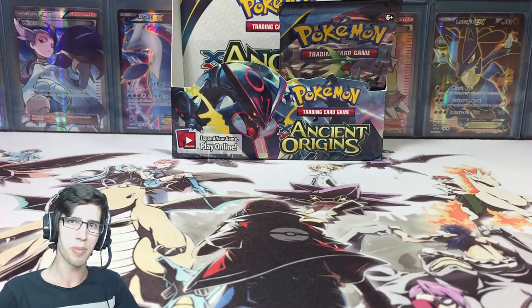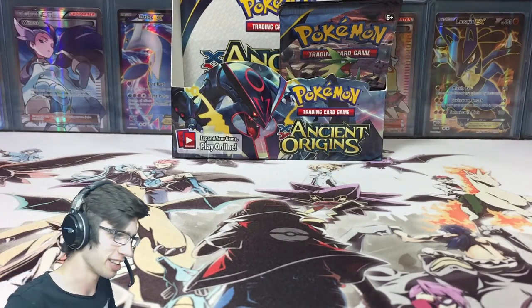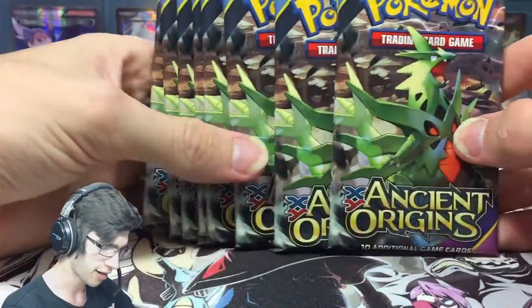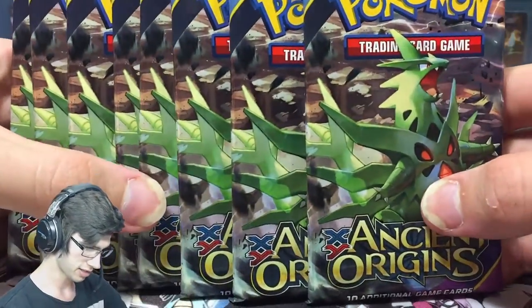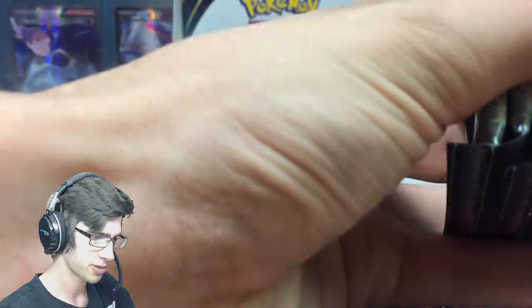What's cracking YouTube? My name is Brody and welcome back to part number 4 of my box 5 Ancient Origins opening. In this part we're going to open up 8 packs of the Tyranitar pack art. Let's get a nice little shot of that on the camera. So we're going to open up 8 packs in this part.